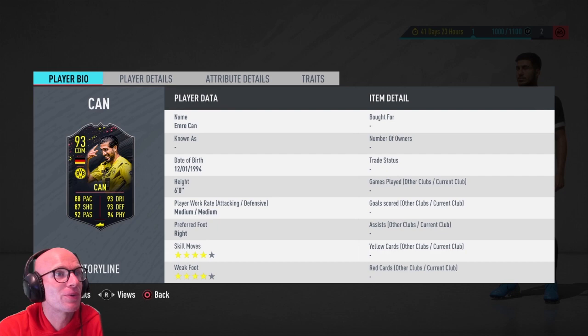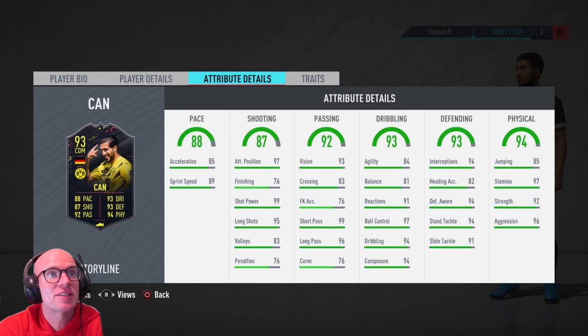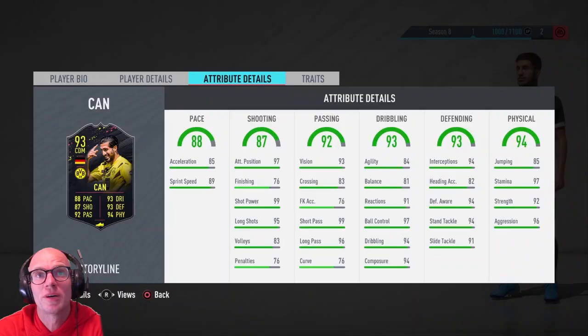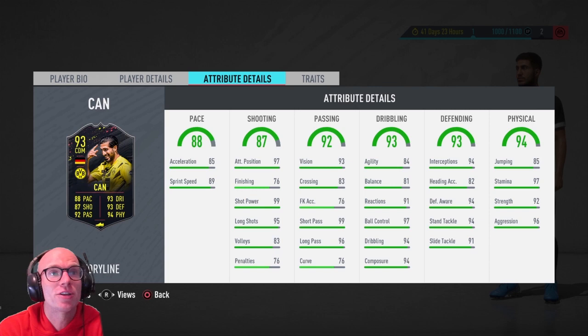And lastly, Emre Can — medium medium work rate which sucks a little bit, but 4 star skill moves and 4 star weak foot is really good for a CDM. He has 88 pace with 85 acceleration and 89 sprint speed. His defending is phenomenal — 94 interceptions, 94 defensive awareness and stand tackle, 91 slide tackle, 97 stamina, 92 strength and 96 aggression. His dribbling is also fantastic though he feels a little heavy with 84 agility and 81 balance — reactions, composure, ball control and dribbling are all 90 plus. Passing game is really good — 99 short pass, 96 long pass and 93 vision. And if you're outside the box, take a shot — 99 shot power and 95 long shot.